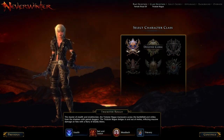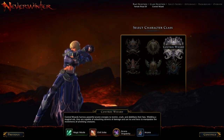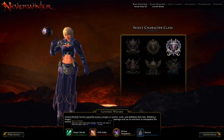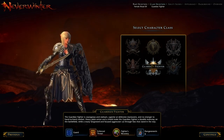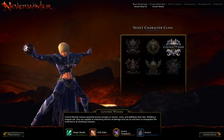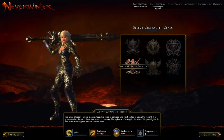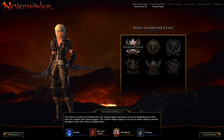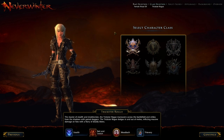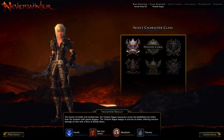If you want a tank, I'd strongly recommend the Guardian Fighter. For a ranged healer, obviously go with the Cleric. For mage damage, the Control Wizard. If you want massive damage and some crowd control, I'd recommend the Great Weapon Fighter. And if you want a more balanced character who can do area crowd control, burst single-target damage, or stealth and annihilate from a distance with throwing daggers or sneak attacks — go with the Trickster Rogue. My main character is a rogue, and they are quite amazing.